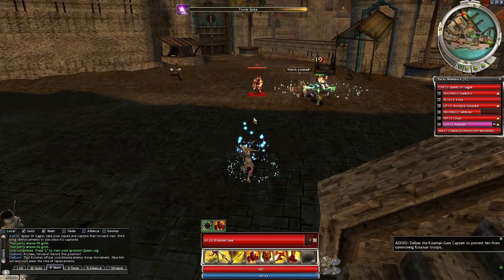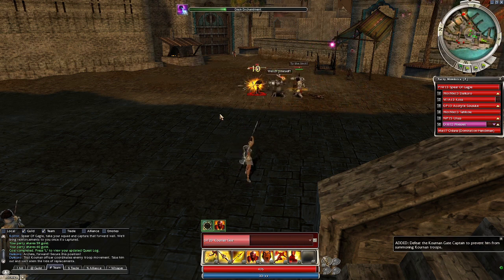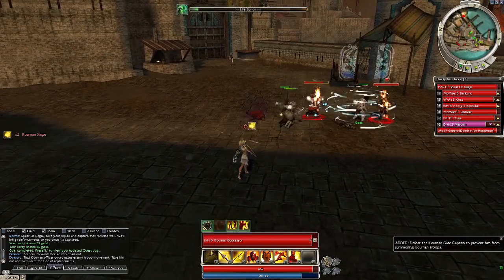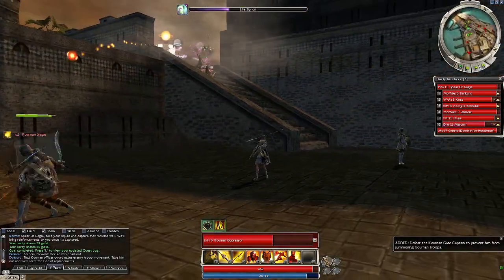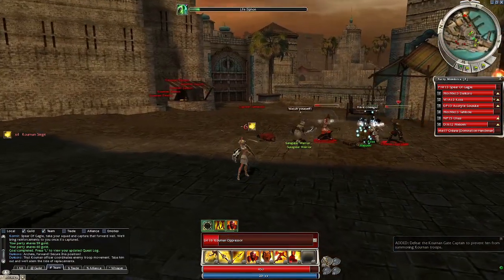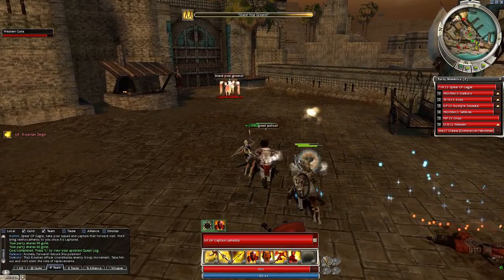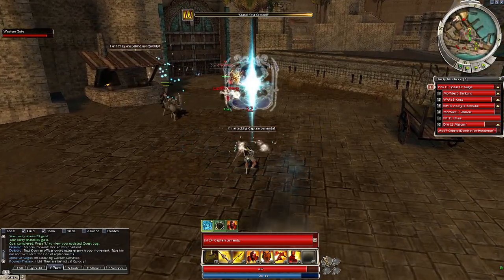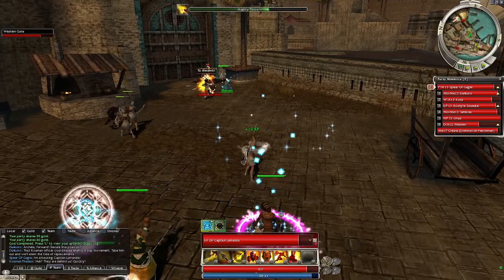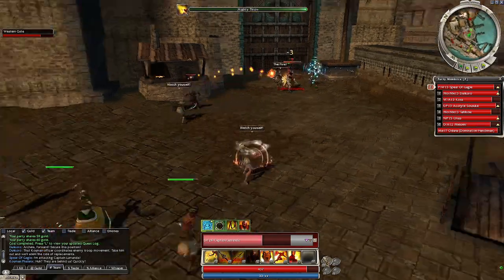Archers forward, secure this position. That Kornan officer controls enemy troop morale - take him out and we'll stem the tide of replacements. This is the guy that actually would have our elite skill, because he's the Paragon boss. It's not a very good one, like I said, so I'm not necessarily too annoyed about missing it.